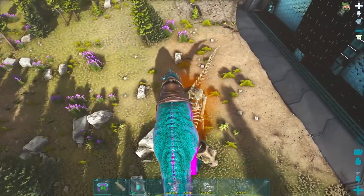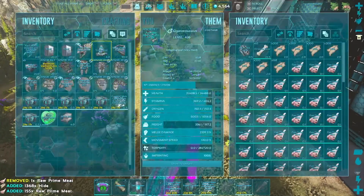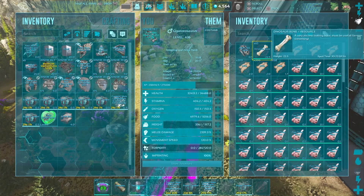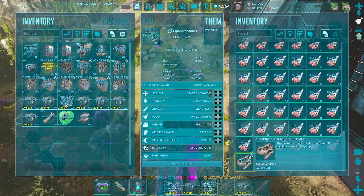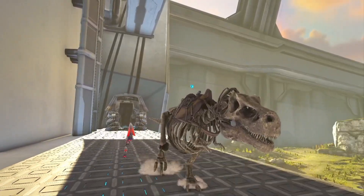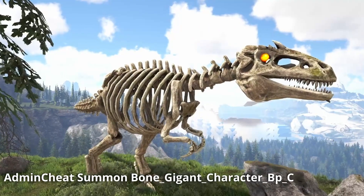The second item on the list is going to be bones, which you can only get by killing bone creatures. As you can see here, I killed an alpha rex which was a bone rex, and once I killed it I got some bones and I got the costume, which I can equip to one of my rexes and have a spooky skeleton rex for myself. But don't worry, there's not only rexes — there's a lot of them, so let me show you a few.